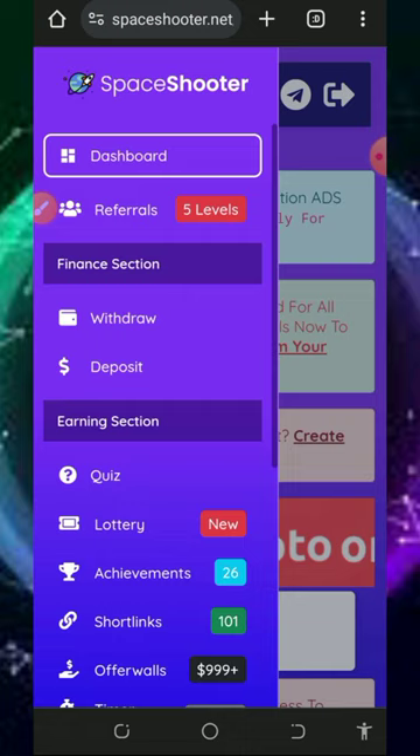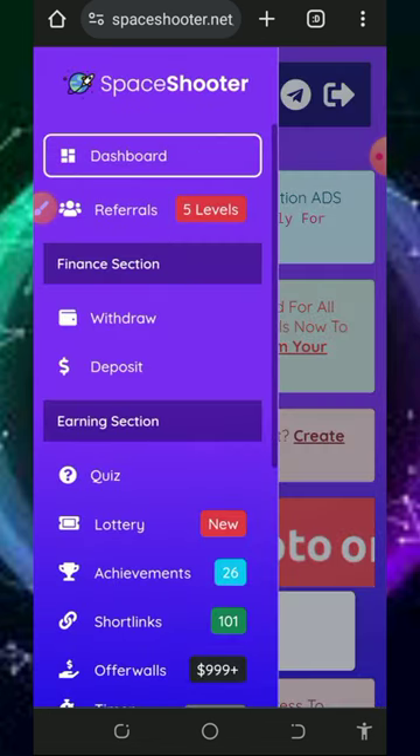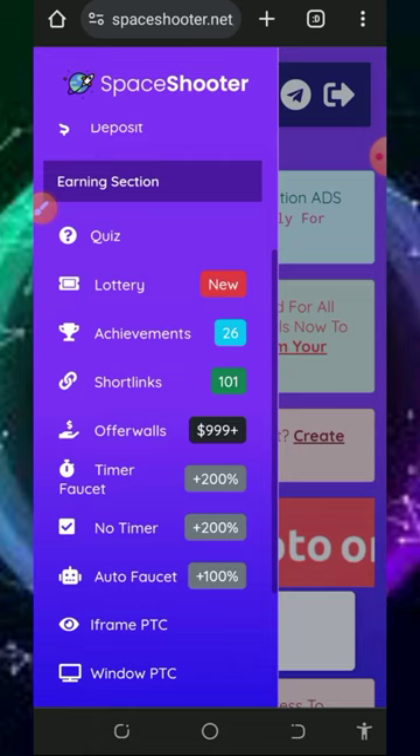In today's video we're going to discuss a website called Space Shooter dot net. It's a free crypto earning website where you can claim any crypto of your choice. Here we have a balance of 400,000 tokens on the platform, and we are going to convert it to Solana tokens.